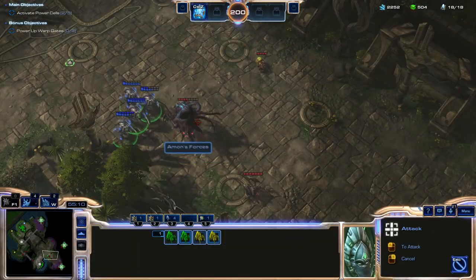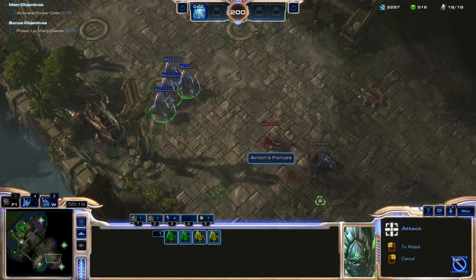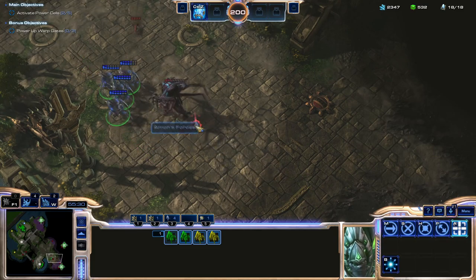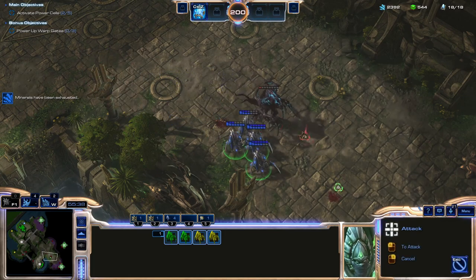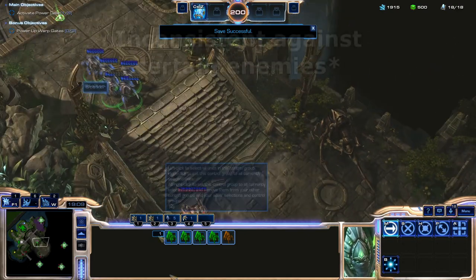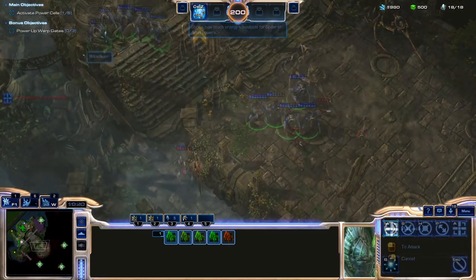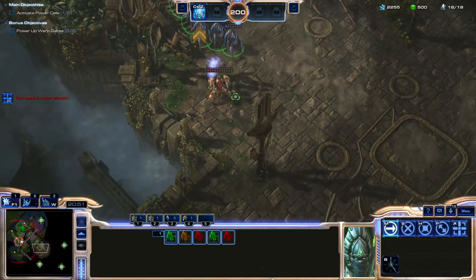Another thing we had to abuse was leash ranges. In some missions in the campaigns, if enemy or allied units run too far away from where they're supposed to be, they'll stop fighting and run back to their starting location. Luckily, the Spear of Adun is one of those missions. However, unfortunately, this is extremely inconsistent. And against enemies like the Immortal, which can absolutely shred stalkers, it can sometimes just be a coin flip whether you kill it or have to reload an old save and try again.